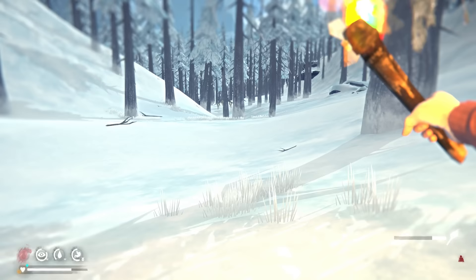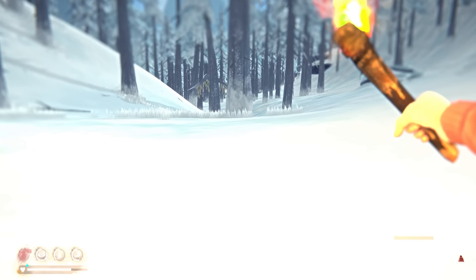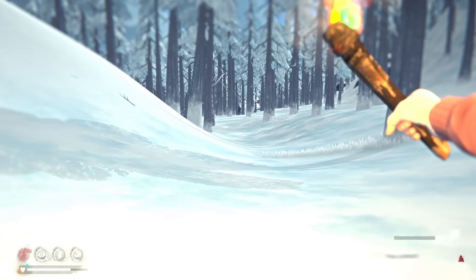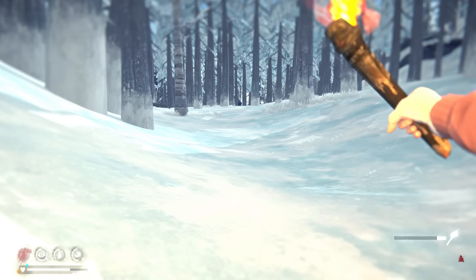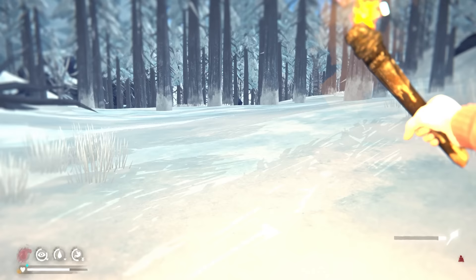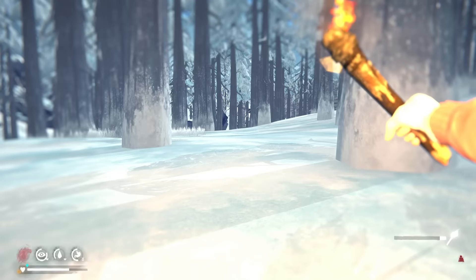Fire is one of those limited resources in the game, and on interloper it's really important — you need it to stay warm, you need it to cook, you need it to make water. But if you are conservative with your matches, you will survive a long time. I store a bunch in my base and would assume there's something close to 300 matches maybe. You also have fire strikers, flares, and of course the mag lens. And in beach combing now you can find matches washed ashore, even if it's rare.